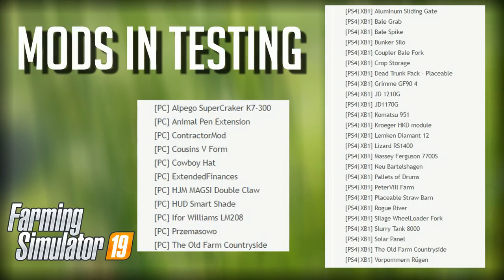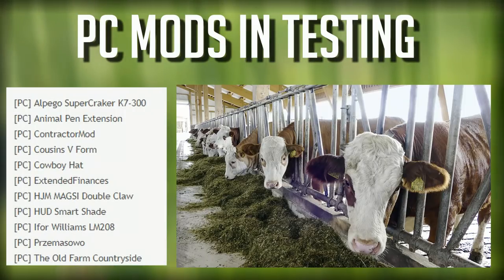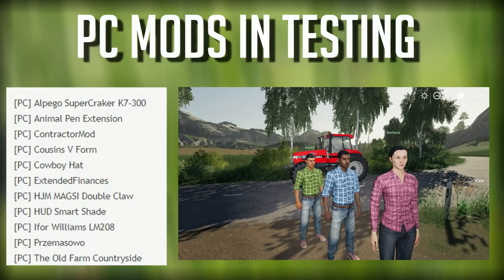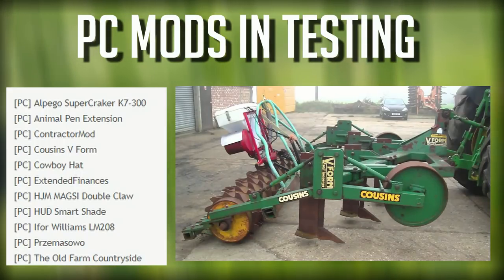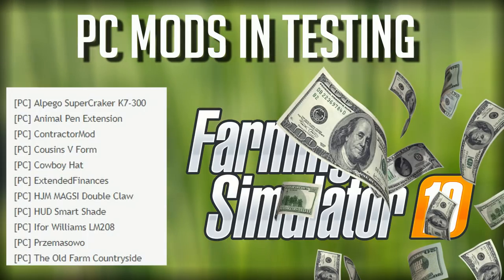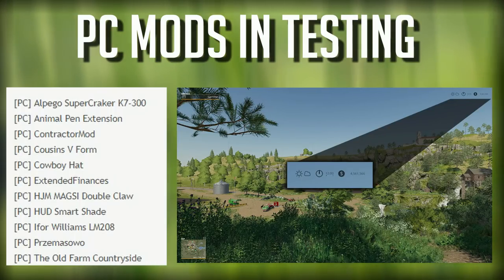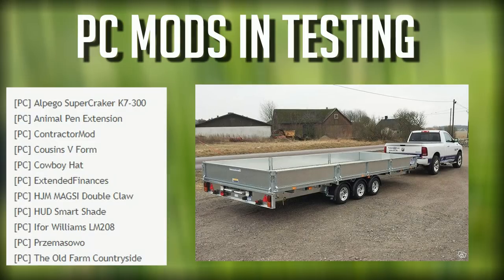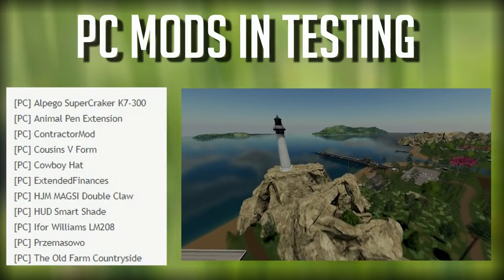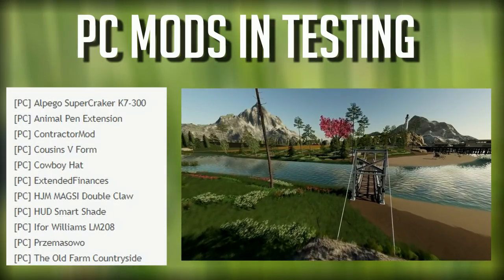Let's start off with the PC mods. Number one, we have the Alpego SuperCracker K7 300, once again the Animal Pen Extension, an update to the Contractor mod, the Cousins V-Form, a Cowboy Hat update, Perfect Extended Finances, HJM Magazine Double Claw, an update for the HUD Smart Shade, Eye for Williams LM 208, and then a couple of maps — an update for the Old Farm Countryside and a new map, the Pregmasawa.